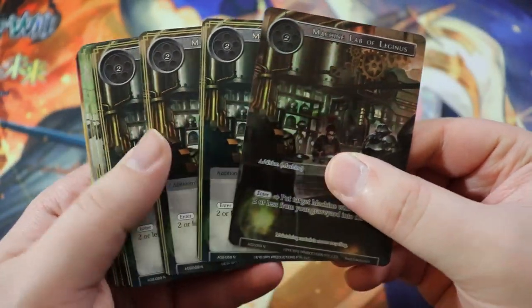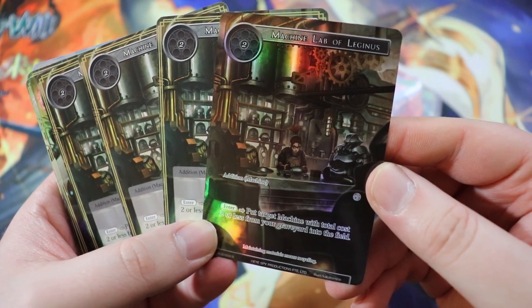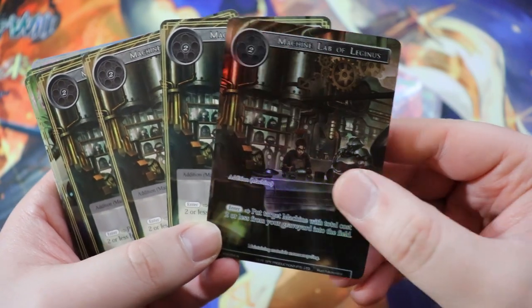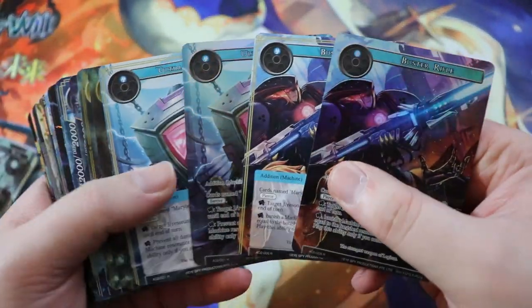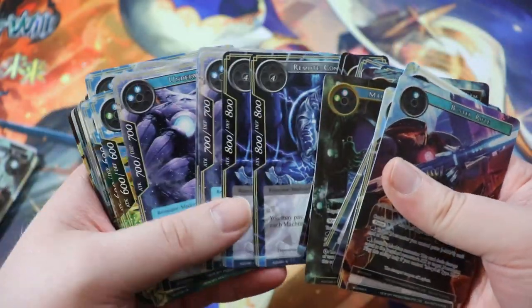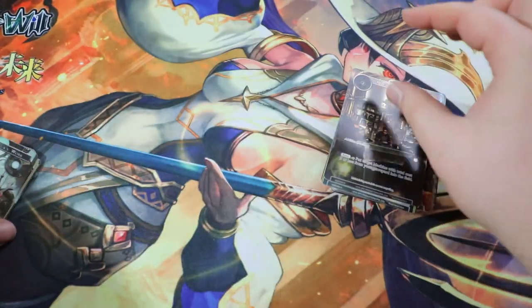Next up we run a full playset of the Machine Lab of Leginus — just a two-drop Addition Machine. Enter: put target machine with total cost two or less from your graveyard into the field. We have a lot of them and it doesn't say Machine Resonator — just machine — so we can get these additions, our Regalia, basically any of our machines. It actually has a lot of targets, so we're running a full playset of those.